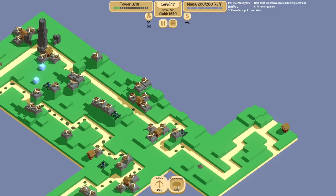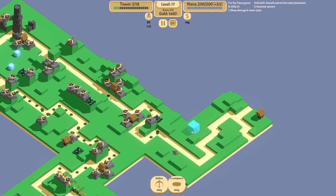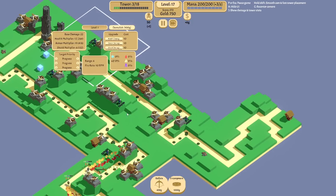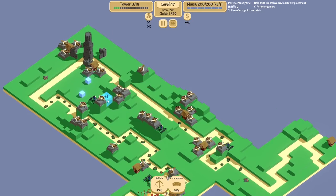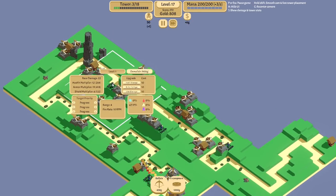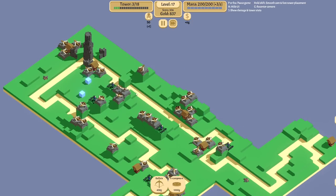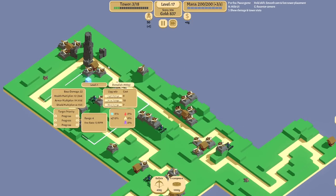900 gold encampment — where do I put this? I could put it up there. No, back here — it gives the encampment more time to spawn mines. More damage to shield — that's actually pretty good.